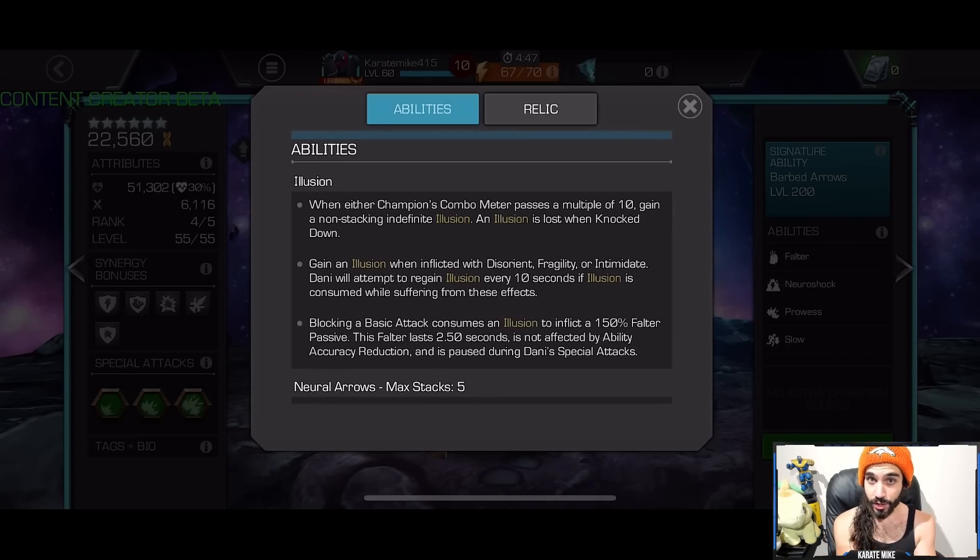Danny has illusions. When she or her opponent crosses a combo meter of 10, she gains one. When she blocks a hit, she gains a falter passive on the opponent for 2.5 seconds. This happens every time you cross a multiple of 10. She also gains an illusion when inflicted with a disorient, fragility, or intimidate debuff or passive — and if that effect is on her for more than 10 seconds, she keeps gaining illusions. This makes her probably the best Zemo counter in the entire game.